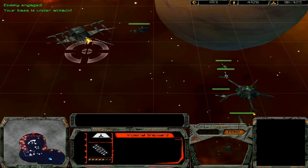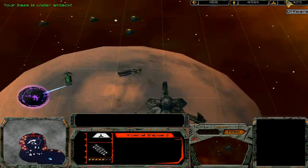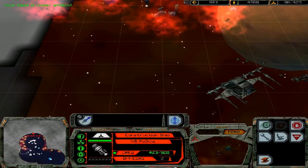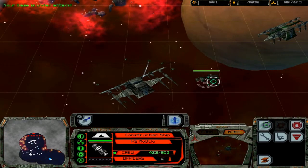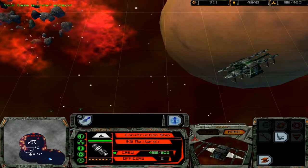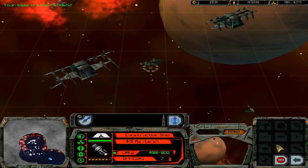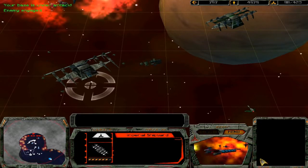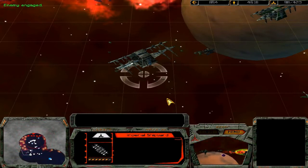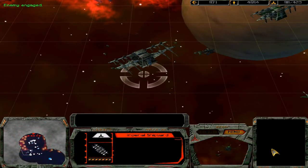I want pretty much all my dilithium to go towards building ships now. I want to take out this Toral base in this video and not have to make another one. As soon as this shipyard is done, it will be immediately put to work.